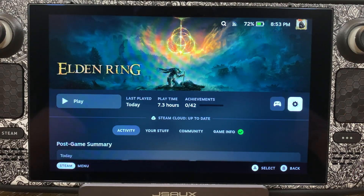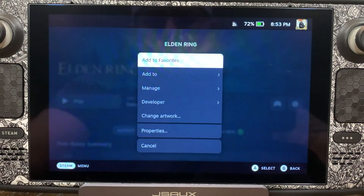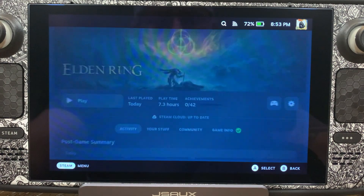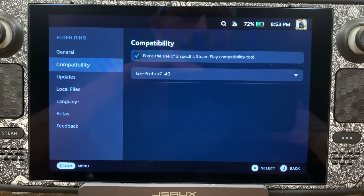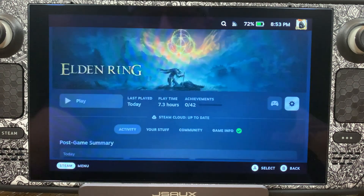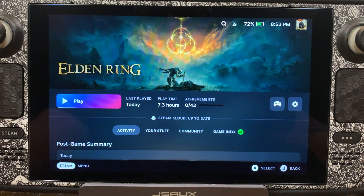Here we are back in gaming mode. We're going to come over here to Settings, then down to Properties, and down to Compatibility Layer. As you can see, we're running on GE Proton 7-49. We're going to back out and launch the game.